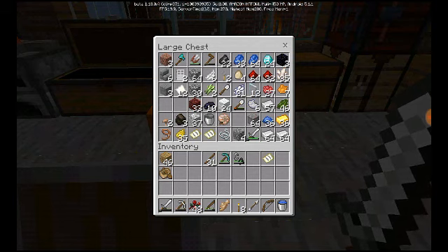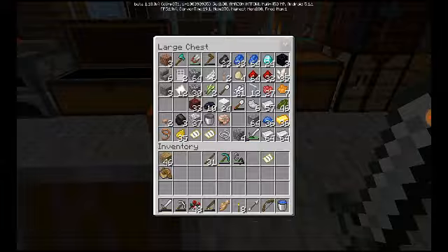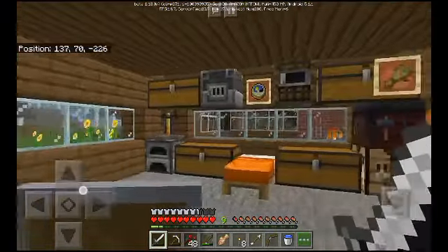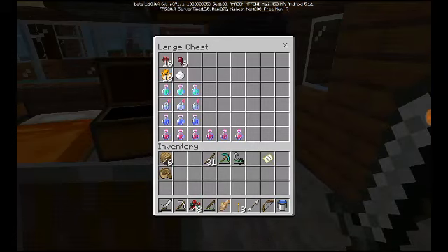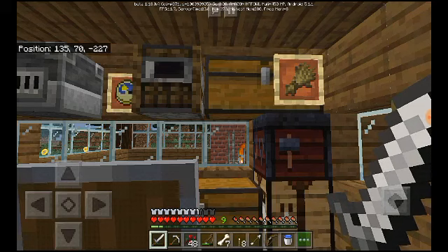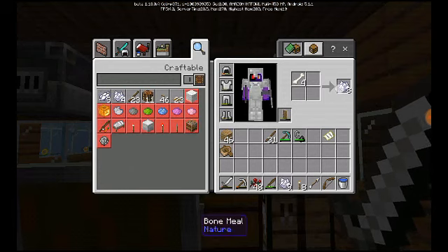But we're here to improve our enchantment table, and I need 36 pieces of paper to do that. I had three before I went and got my sugar cane. So I need to speed up the sugar cane growth with some bone meal — 21 bone meal will be good. I said 'bone meat' — that's PewDiePie's thing. I mean bone meal, that's what it's called.